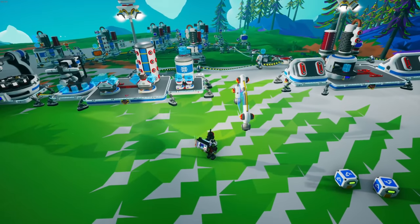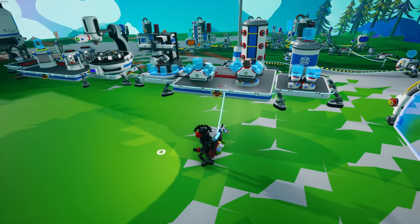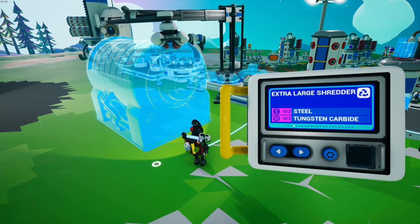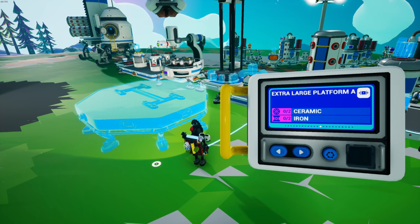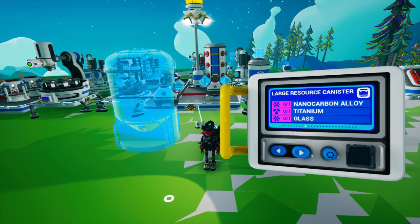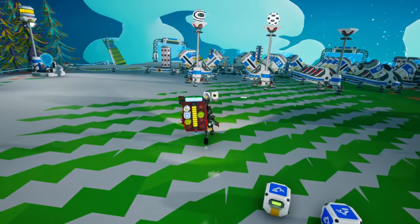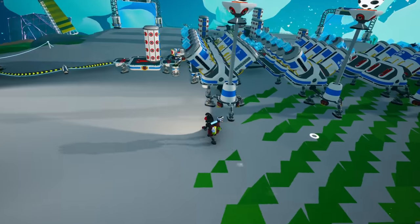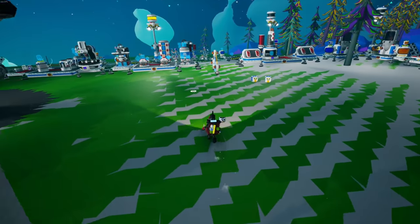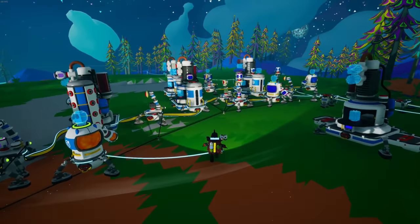We've got plenty of nano carbon alloy — the nano carbon alloy goods. I want to go ahead and make the large storage canisters. I don't remember the exact recipe — let me check. It's right there: nano carbon alloy, titanium, and glass. I'm hoping I have those. I did go get titanium, but it was for the nano carbon alloy machine.